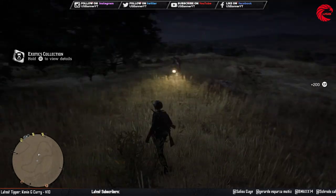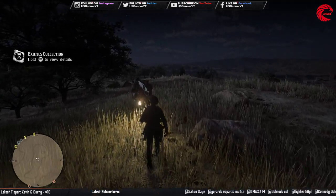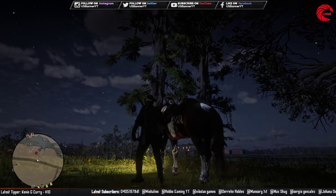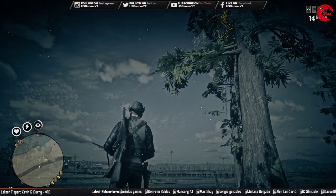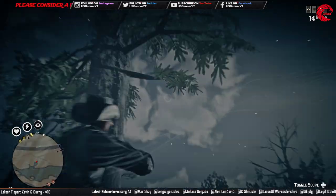Now we go for the spoonbill egg. Here is the third and last location for our weekly collection to the 25th June, which is the spoonbill egg. You can find this egg over here on the tree.